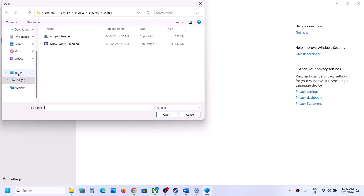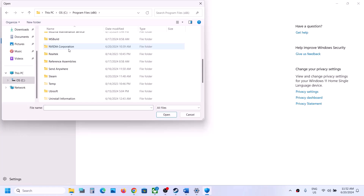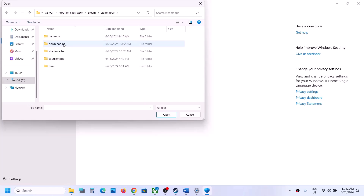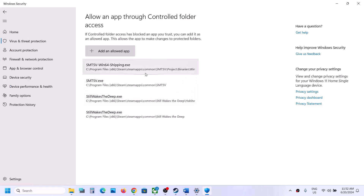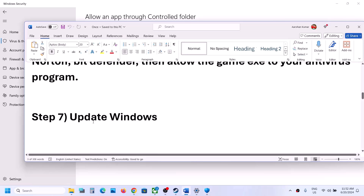Click Add an Allowed App, then Browse All Apps, and go to the game installation folder. Open C drive, Program Files (x86), Steam, steamapps, common, then the game folder. Select the game .exe file and click Open. Then click Add an Allowed App again, browse to the Binaries\Win64 folder, select that .exe file, and click Open. Then launch the game and check.